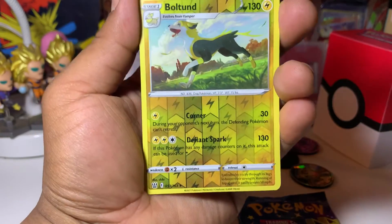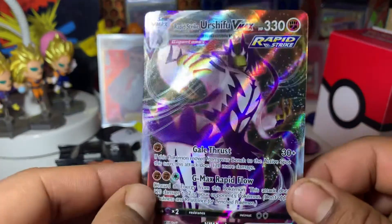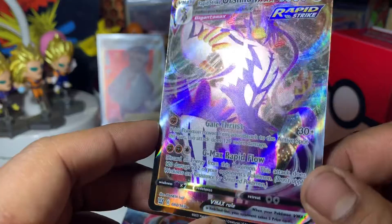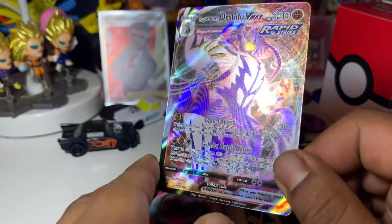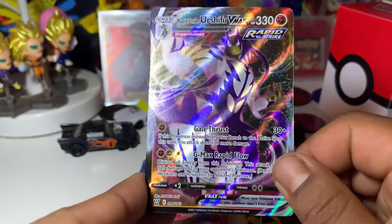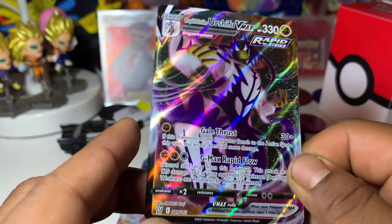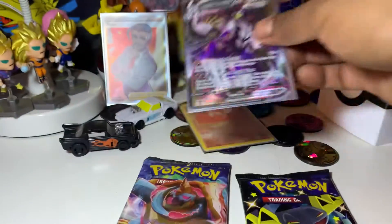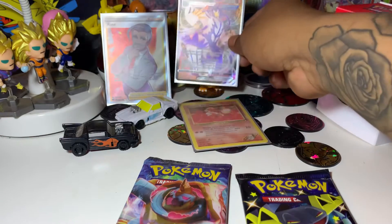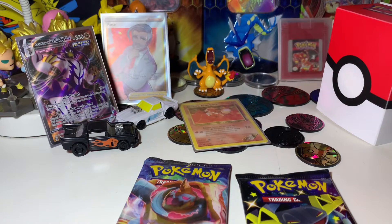Very cool! And our last card is — oh nice — Rapid Strike Urshifu! I love these cards. My light's a little off from normal but — yeah, I'll definitely need to get a new lamp for the next video. Rapid Strike Urshifu, I like these stamps so much — very cool! Oh nice, thanks so much! We're getting the pulls today. These are some nice openings already. I'm gonna stand him here.